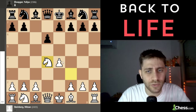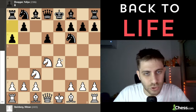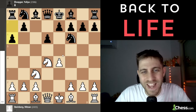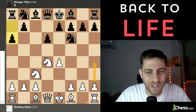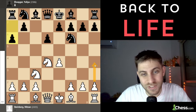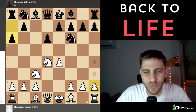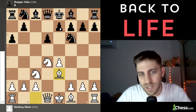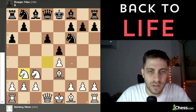So let's start: e4, c5, Knight f3, d6, d4, cxd4, Knight xd4, Knight f6, Knight c3, and a6. Of course this is the Najdorf variation — and you know the Steinberg-Kobo variation with h4. It was three or four years before I developed that, so I didn't play h4 unfortunately, but I played Bishop to e3.